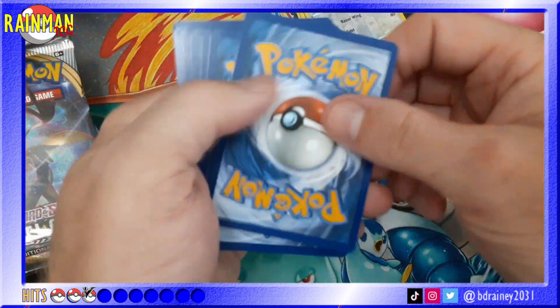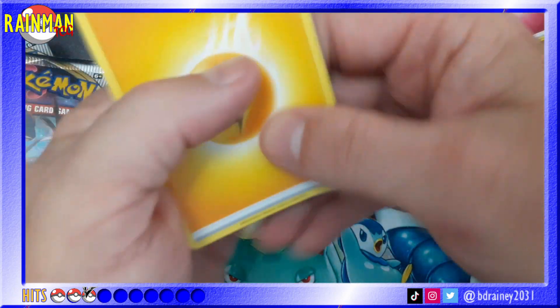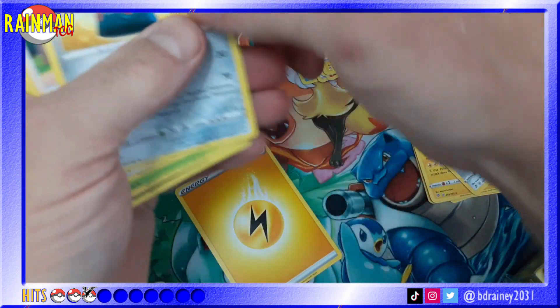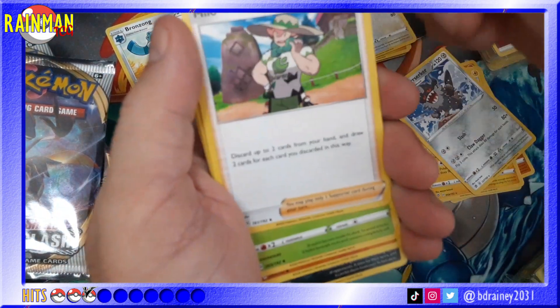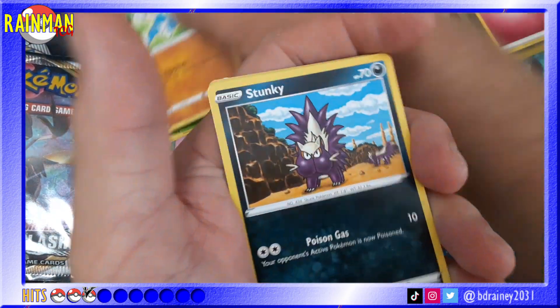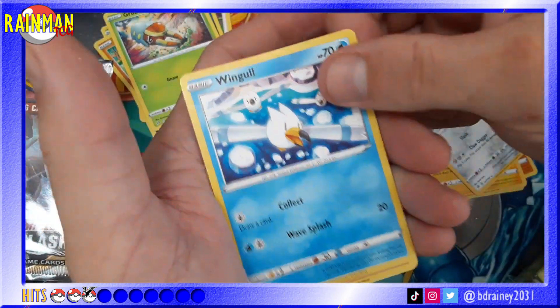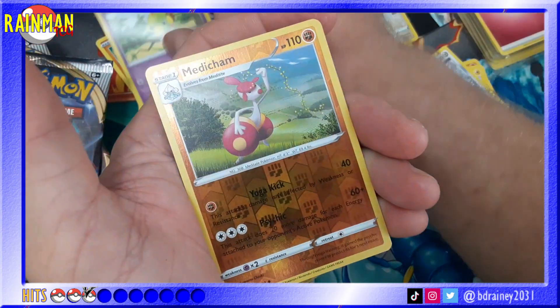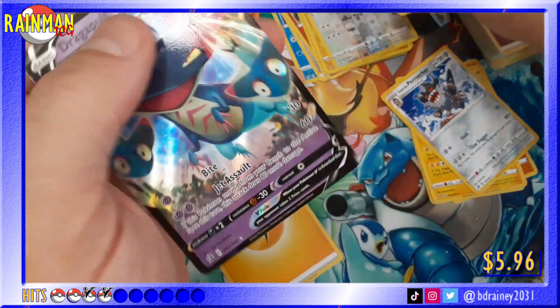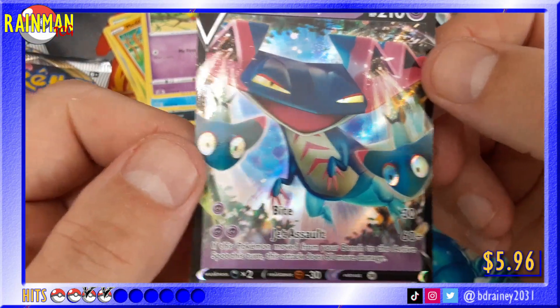He's bringing fire. Is the energy fire though? No, it's electric. With Bronzong, Milo, Shuckle, Meditite, Stunky, Grubbin, Wingull, Natu, Meditam Reverse Holo, and a Dragapult V. I have not gotten this card yet — awesome! Woohoo!